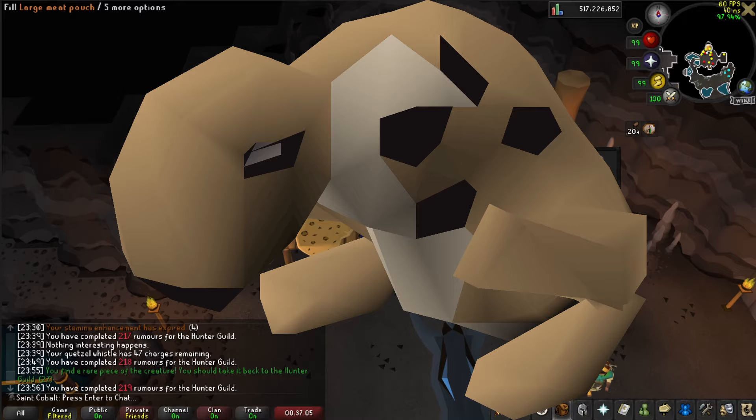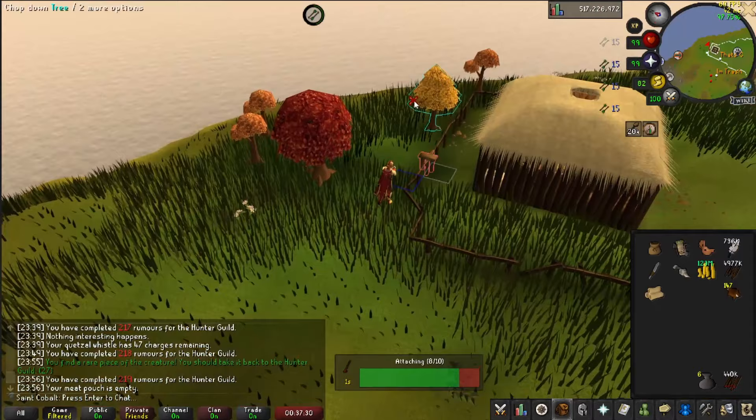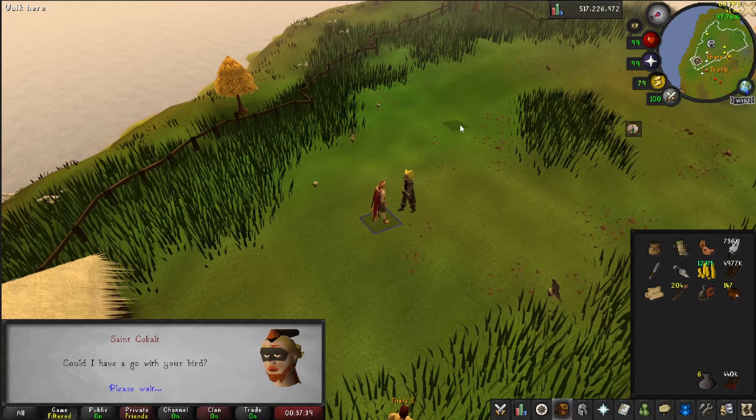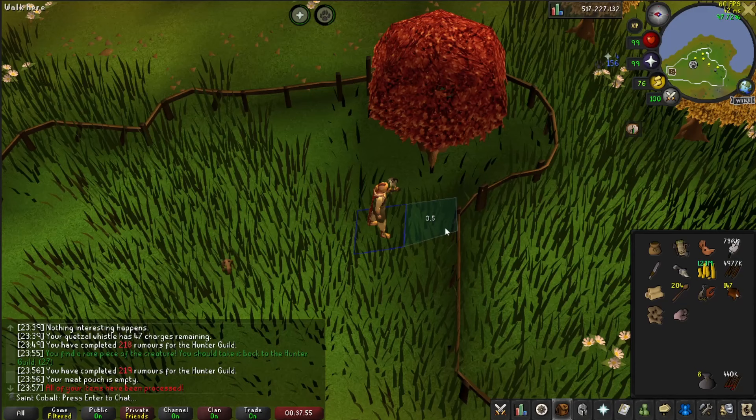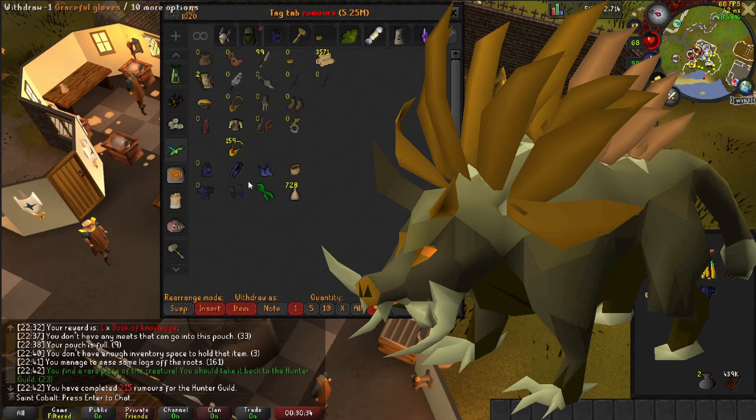Dashing Kebets are found east of the Piscatorius Hunter area. After receiving this rumor, teleport to a fairy ring and go to the Piscatorius Hunter area with fairy code AKQ. Run east to the falconry area, remove your spears and swaggy hook claw, and talk to Matthias to get a falcon. Run to the eastern corner of the falconry area by the oak tree where there is a Dashing Kebet spawn. Don't attempt to catch more than one Dashing Kebet at a time, as their spawns are too far apart. I suggest changing the left-click options on the Dark and Spotted Kebet to walk here, and tagging the Dashing Kebet and Retrieve Gear Falcon to make things easier.